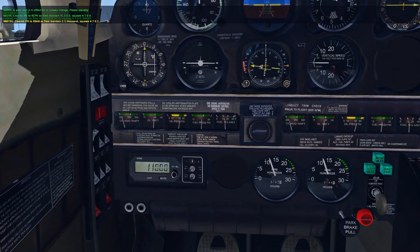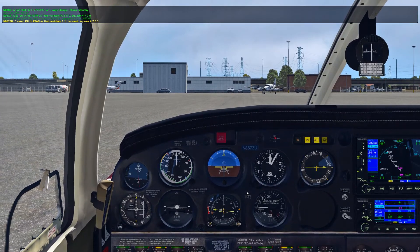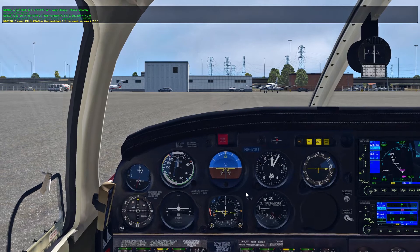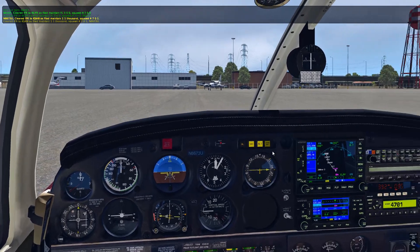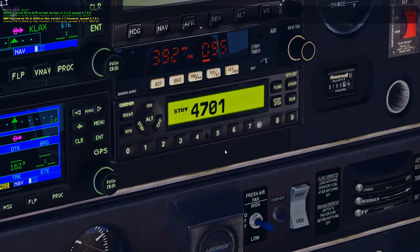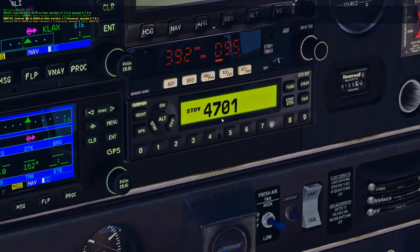November 8673 Uniform, cleared IFR to Kilo Sierra Alpha November as filed, maintain 11,000, Croc 4701. So this is how you fix it. I hope this helped you guys. Happy flying — see you next time. November 8673 Uniform.